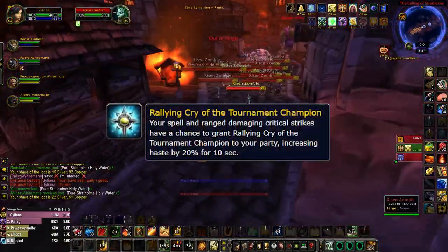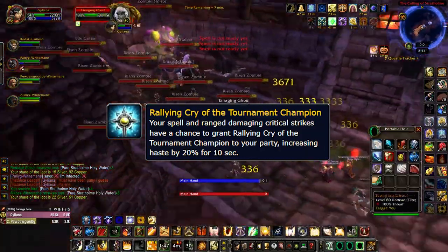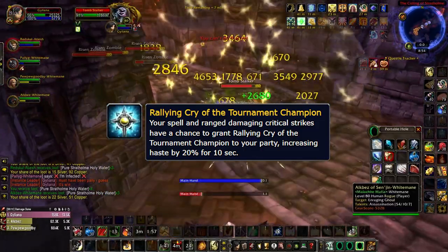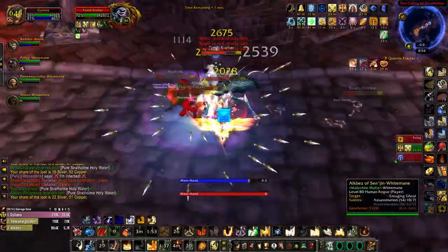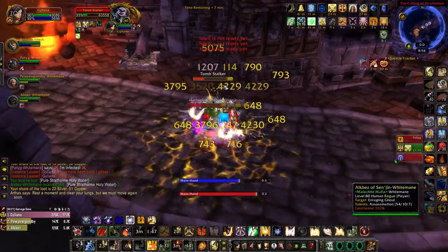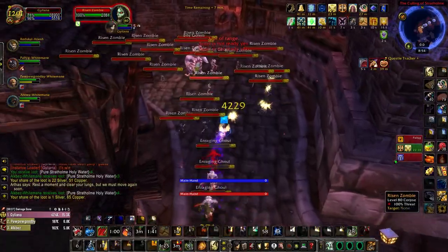The next buff, Rallying Cry of the Tournament Champion, is what all of your ranged DPS and healers should be running. This causes spell or ranged damage and critical strikes to grant 20% haste to your party for 10 seconds, which is effectively a mini Bloodlust that occurs quite often. While this effect can also be procced by melee DPS who cast spells, such as Ret Paladins, you should only consider this if your entire group consists of melee DPS. As long as the healer is running this and you have at least one caster DPS, your uptime on the haste buff should be more than sufficient.